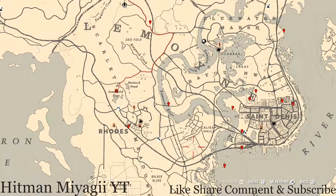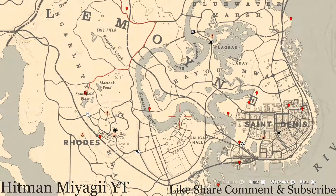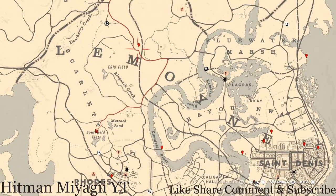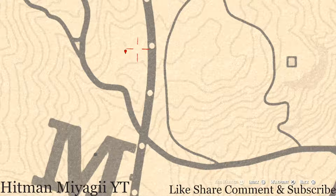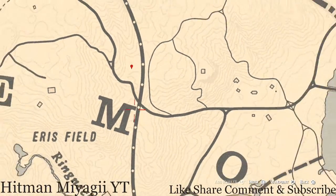I almost missed one — right up here there's a random arrowhead. I can't tell you which arrowhead it is because it is randomized. Come right here with your metal detector and that's what you will get.